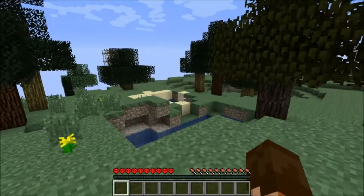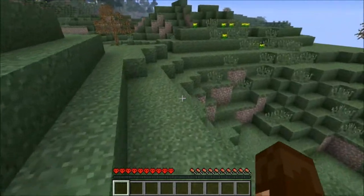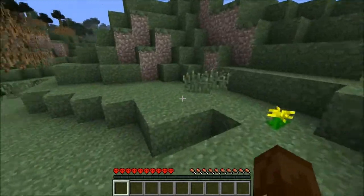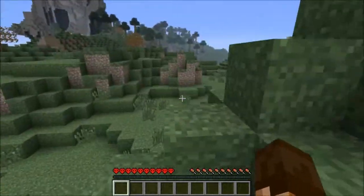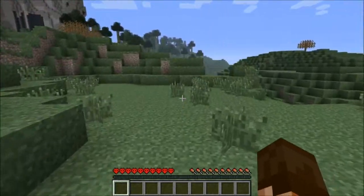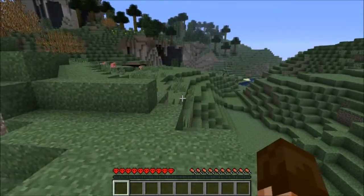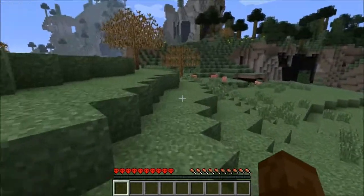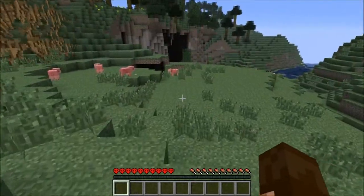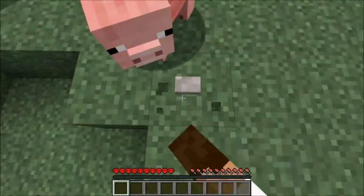We're looking for two things right away: sticks and trees. We don't get sticks from chopping down a tree and turning planks into sticks — we get sticks from pounding on the branches and they drop sticks. We can then use flint and sticks to make a flint tool, which is the very basic first form of a tool in this game, and doing that will allow us to chop down a tree, although very inefficiently. And right there is our first piece of flint.